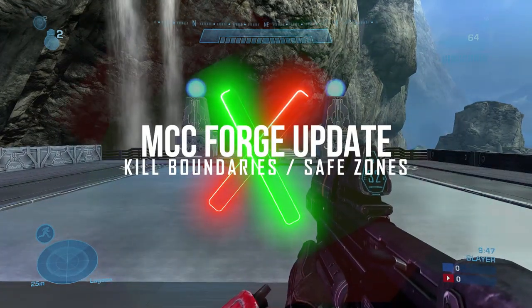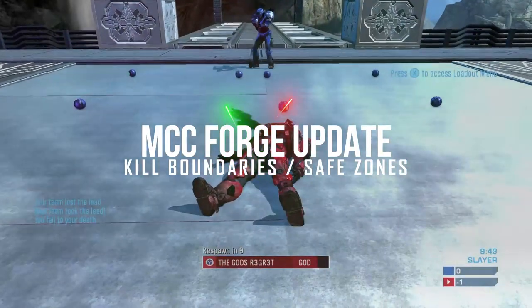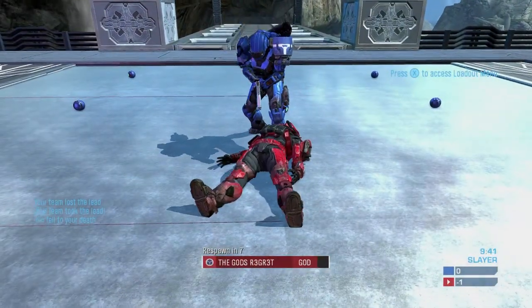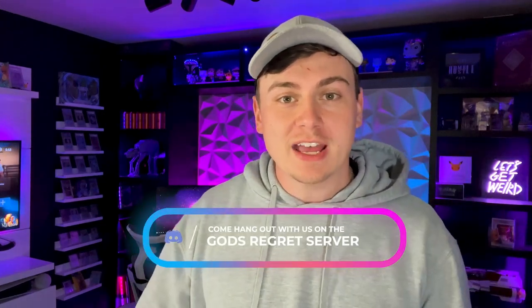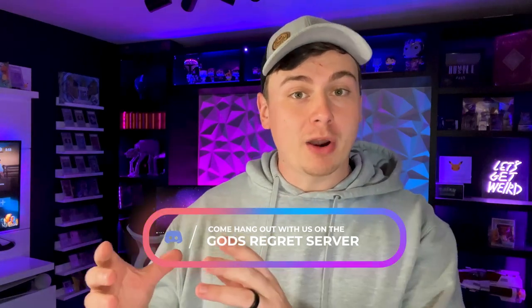What'd you call me? I called you a man. You mother... What is going on guys? God's Regret here. We have some big news out of 343 today. They have just released an update for the Master Chief Collection that will allow us to spawn in kill barriers that only affect certain teams. Let's hop into Forge and show you how it works.